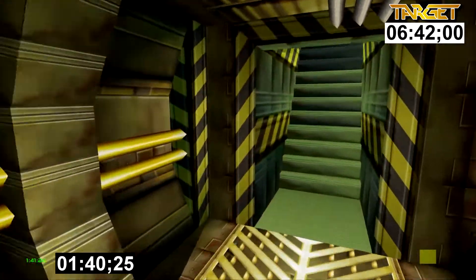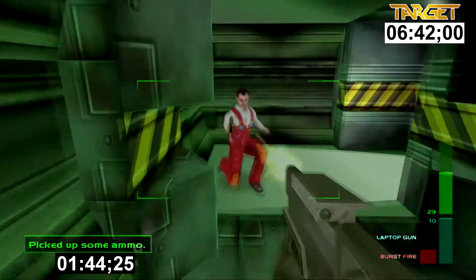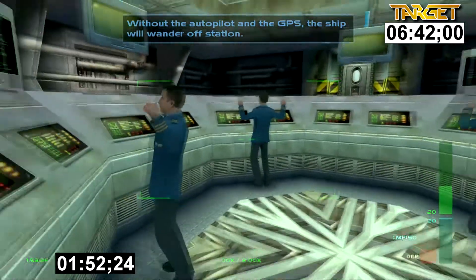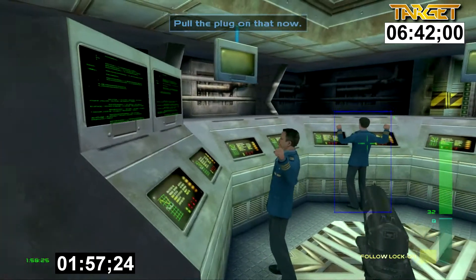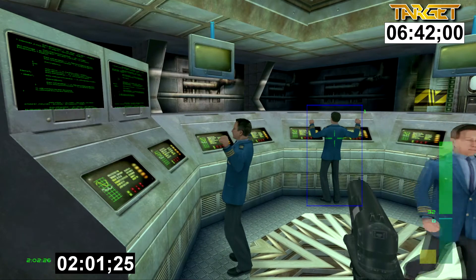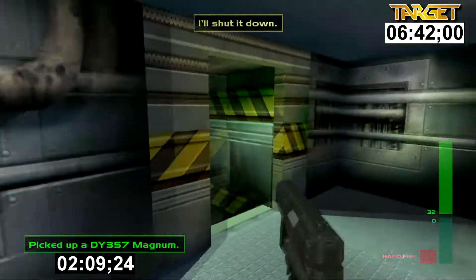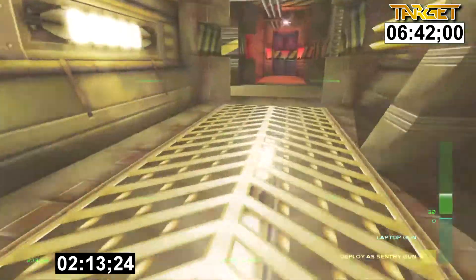We're now going to go up to the next objective — there are a few guards to take out, so get your weapon back out. At this next part you have to talk the guys into turning off the GPS. There will be one every time that will betray the others and try to shoot them. I do this little trick where I lock onto one of them and point in the direction of the other so everyone pulls his gun out, shoot him, then walk over and talk to the other guy and tell him to switch off. Once that's done, just get your way back out of there.